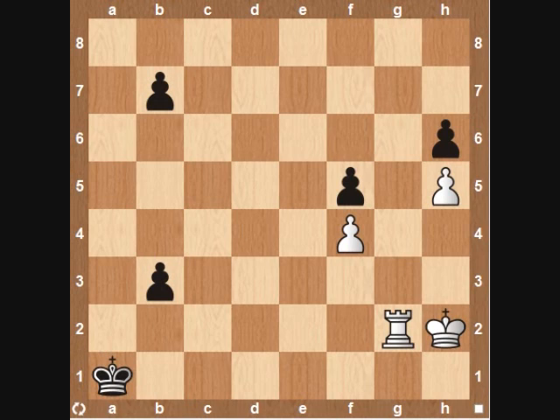In this particular example, exact calculation is required, and there are quite a few lines to study, so I'll try to get into this as quickly as possible. Let's evaluate the position. You can see that black has a very dangerous passed pawn, and he's just two moves from queening, and it's also supported by his very actively placed king. So white is in a little bit of trouble, and he's in danger of losing this game if he does not find the most accurate continuation.